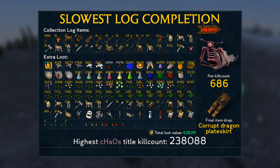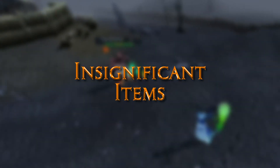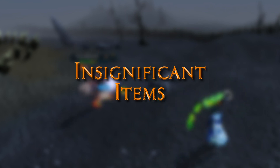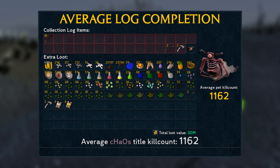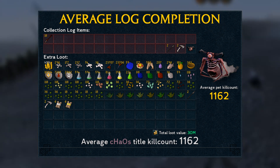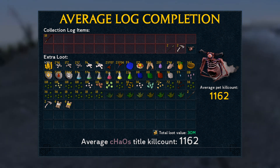Of course nobody in their right mind is actually going to try to get all collection log items from just Chaos Elemental if you can take them from Revenants. So why even bother killing Chaos Elemental? For the pet, of course. Let's take a look at the collection log stats if the only thing we're after is the pet. Every item except the pet is obtainable elsewhere, so it's no surprise that the average kill count for completion comes at 1162, just like the average pet kill count — a small difference compared to the 45k kills we saw earlier.